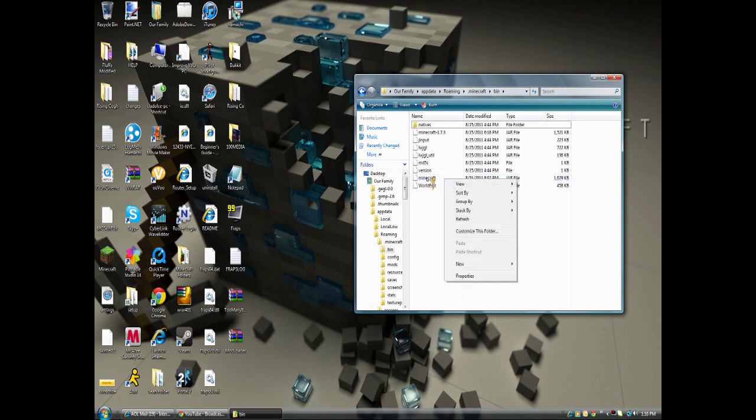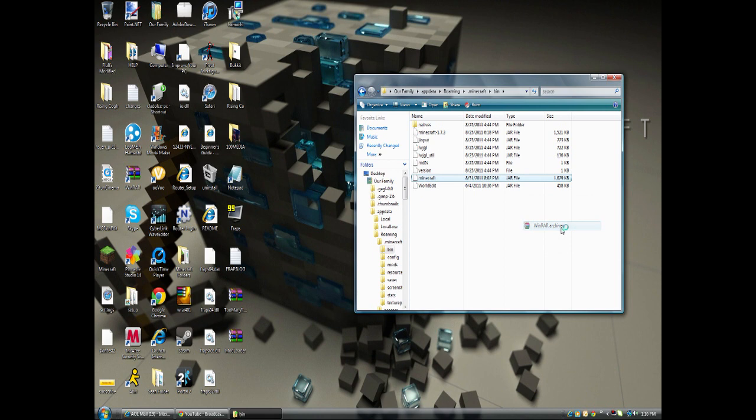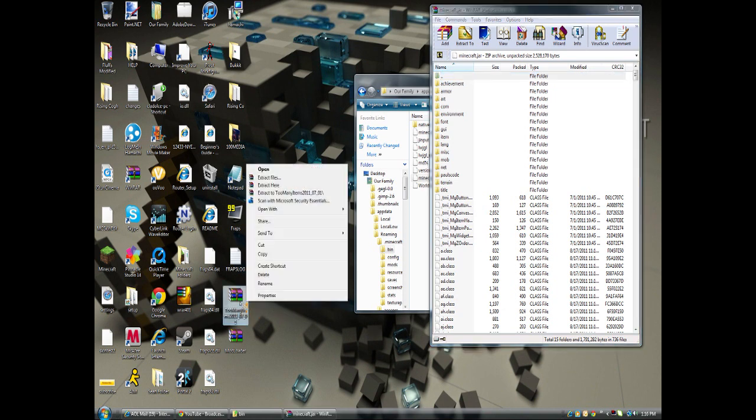Right click, press open with WinRAR Archiver. Download links will be in the description below for Too Many Items, mod loader, and WinRAR. Click open with WinRAR. Now keep that tab up, and now go to the Too Many Items, right click, press open with WinRAR Archiver.